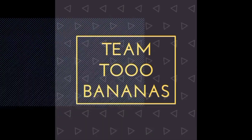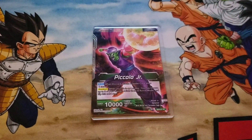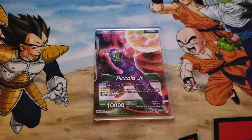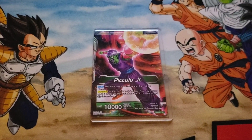This deck profile is going to be pretty cool. This is the team captain of Team 2Brandon doing a Piccolo Jr. deck profile. The deck is red-green, and I've played and tested with it for about a couple weeks, a little before the new set dropped. It was originally blue-green, but I switched it.